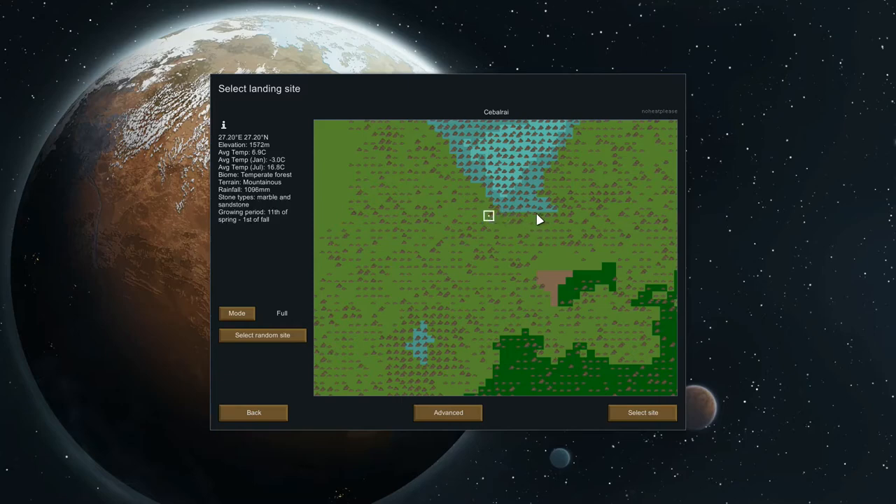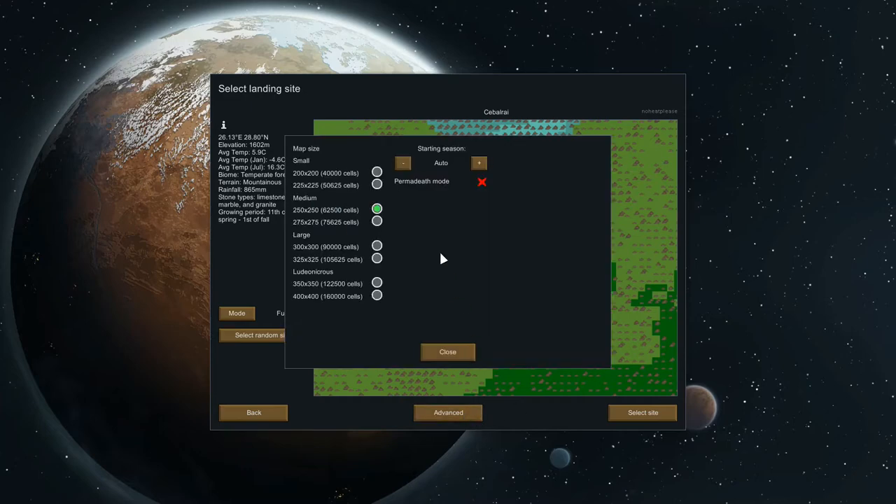Slate and marble. I've not done a marble biome for a while, so I might go for limestone, marble and granite. It's a bit cold, but yes, I like it. Let's go for advanced as well, I'm going to expand it a little bit. I'm going to make sure I don't get some potato people again.